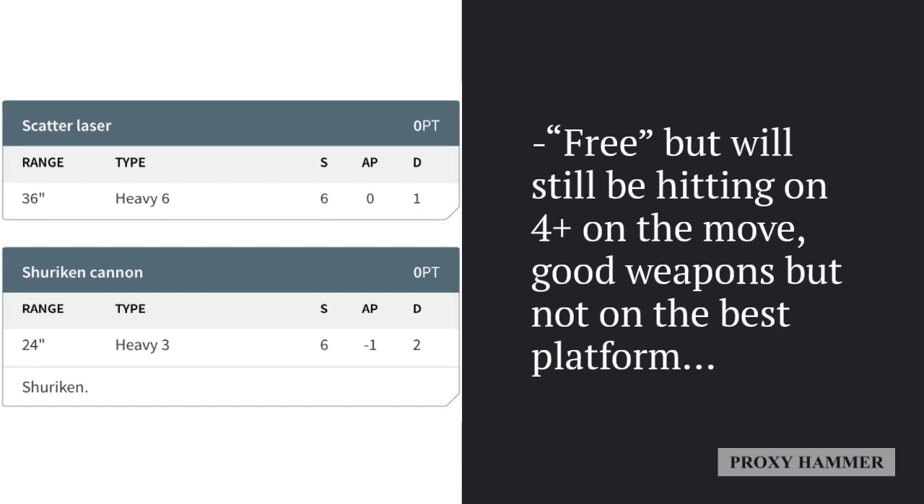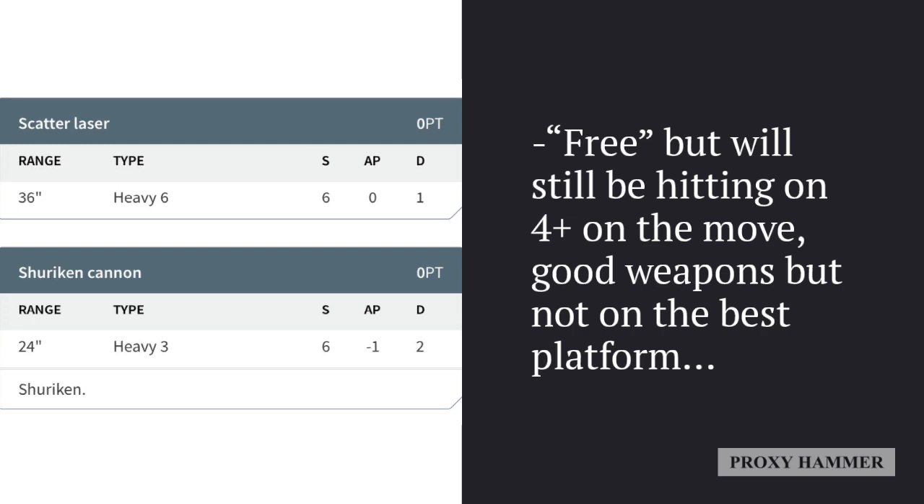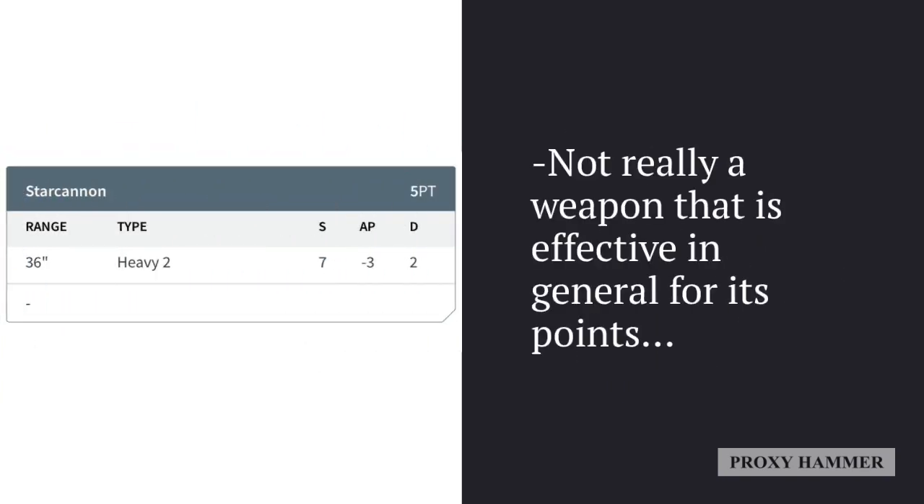The Eldar Missile Launcher is probably the better choice over the Bright Lance on Guardians. The Scatter Laser and Shuriken Cannon options are free, but they're still hitting on a 4+ on the move because they are heavy weapons. These are actually better than the anti-tank alternatives — Bright Lance and Eldar Missile Launcher — which I think are a little less effective on Guardians. The Shuriken Cannon benefits from the Guardian Defender's special ability, while the Scatter Laser has a very long range with a lot of shots, providing decent supporting fire from a distance.